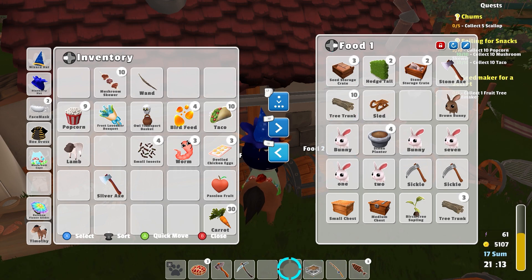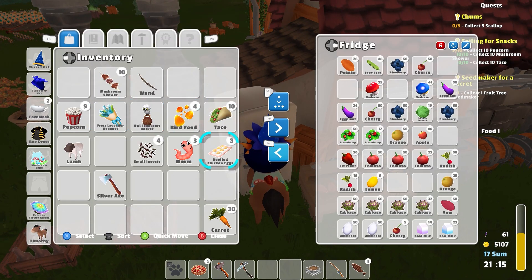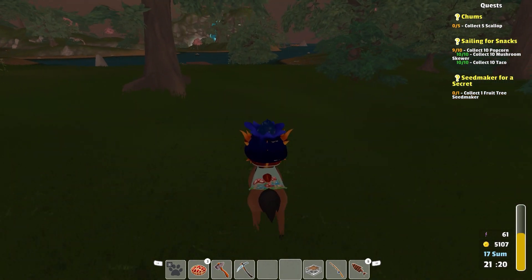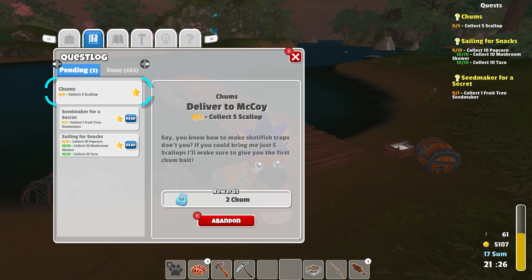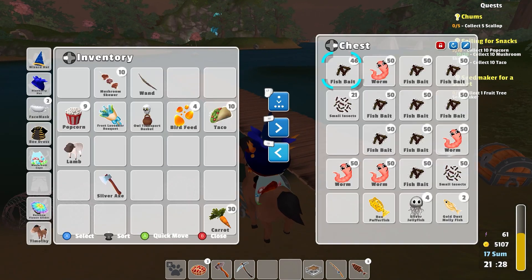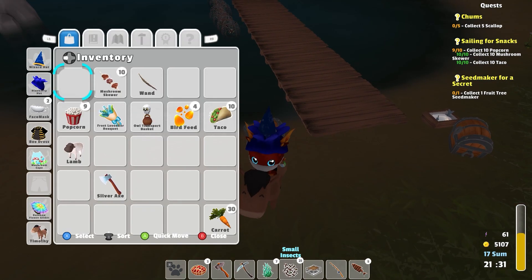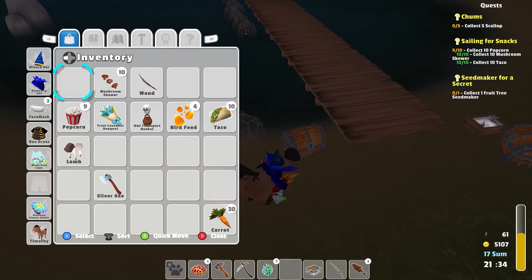We'll put the passion fruit here. I got my popcorn - we got a lot of food. Maybe I'll put my deviled eggs in there, I don't need to carry those around with me. I'll keep the carrots - I should have been doing that earlier today. Did I feed the bunnies today? I honestly don't remember. What does the shellfish bait require? Is it small insects and seaweed? Yeah. Do I have any seaweed here? I have seven. So let's make some more of that and put that there.